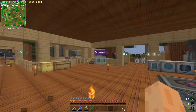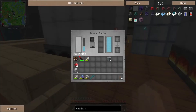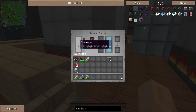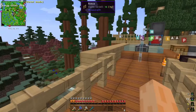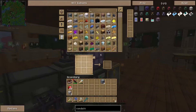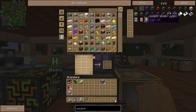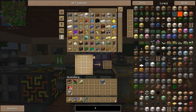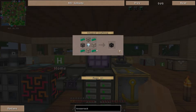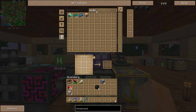Each of these steam boilers, when running at max temperature and speed, will produce 720 millibuckets per tick of steam. To handle that we'll need at least four pressurized fluid conduits all pulling steam out, going into a tesseract. We're going to need to make a couple of tesseracts — one for input, one for output — so actually four tesseracts total.